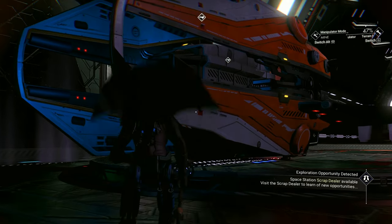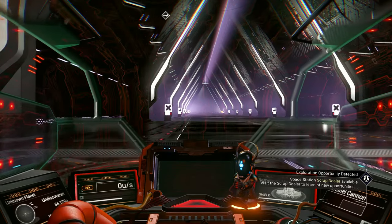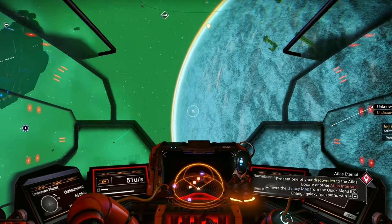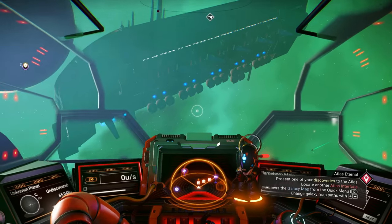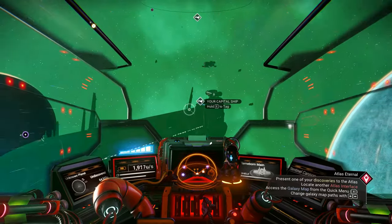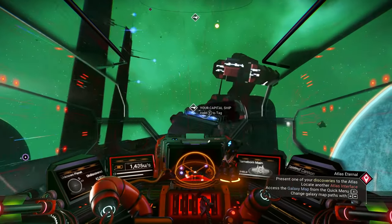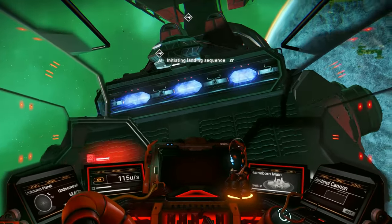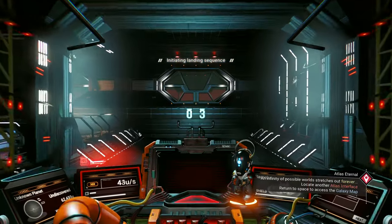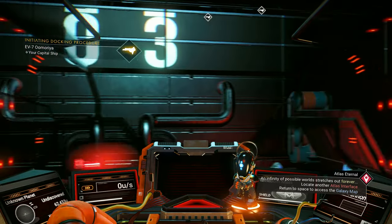We're going to recover and sell any ships I don't want. I got this right by the space station — I'll fly any ship I want to sell right in from here.